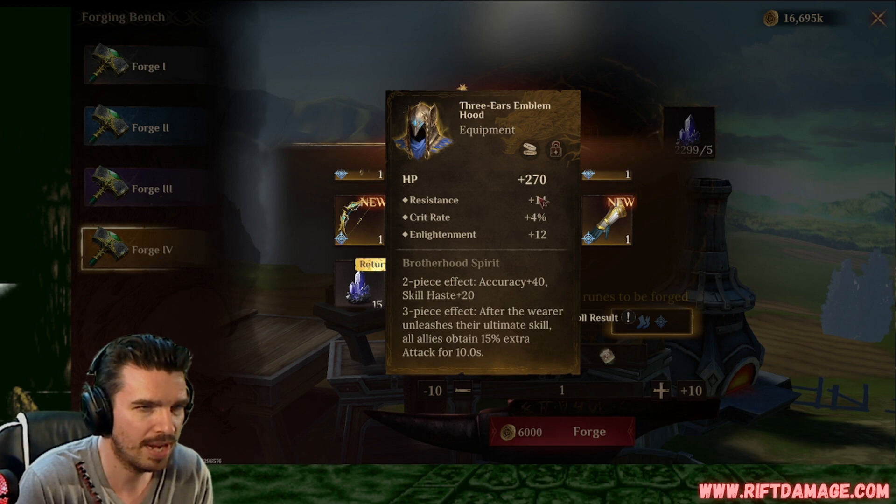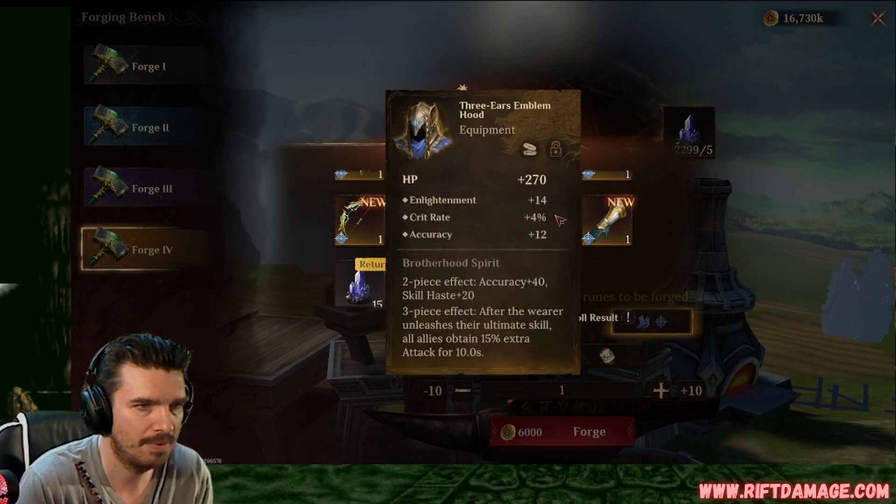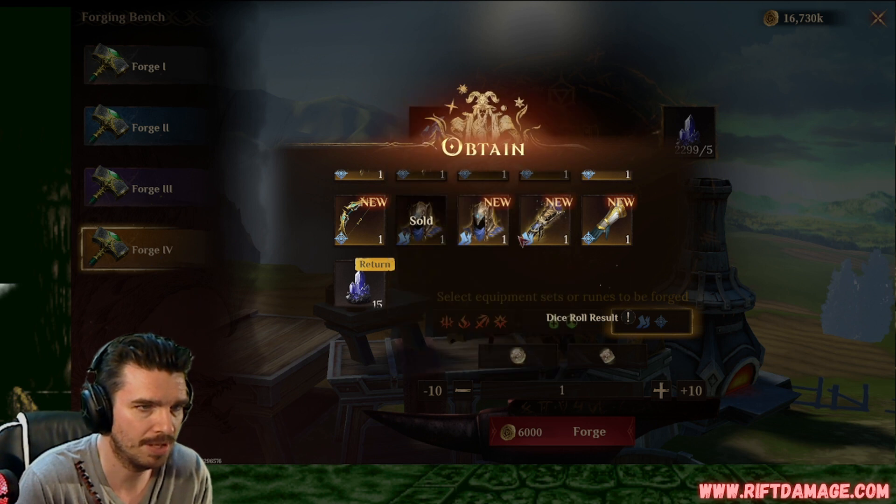Helmet, flat resistance, crit rate, and enlightenment. We're going to sell that. We can do better. Helmet, resistance, enlightenment, crit rate, and accuracy. That one's better than the last one, at least.